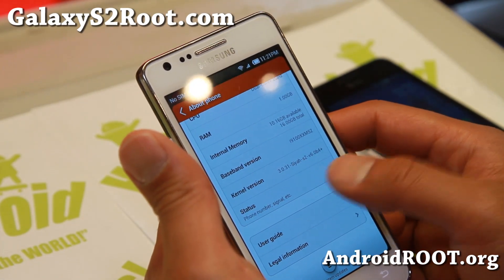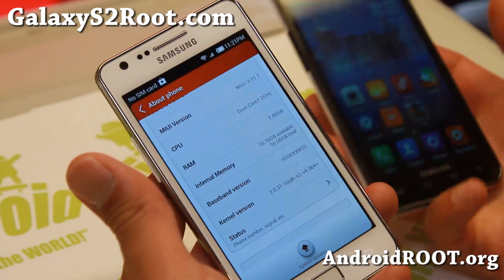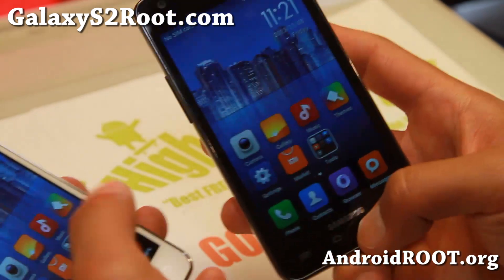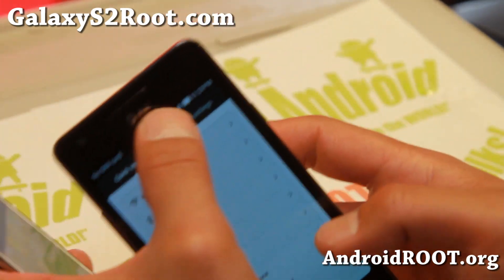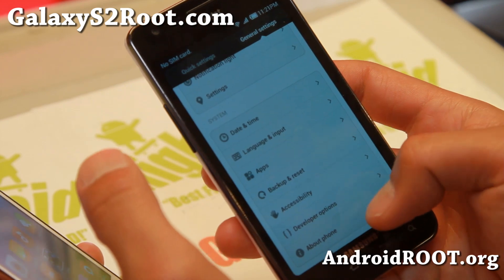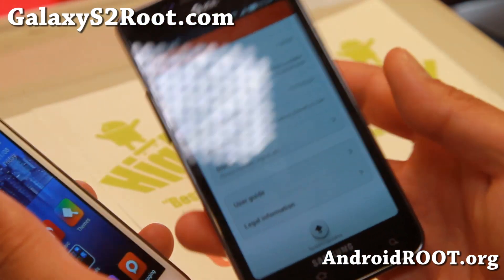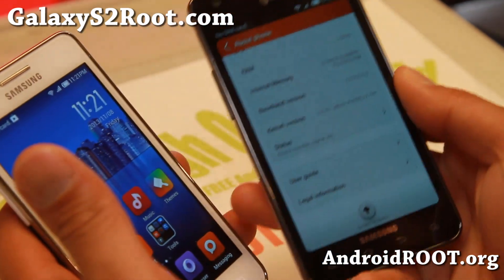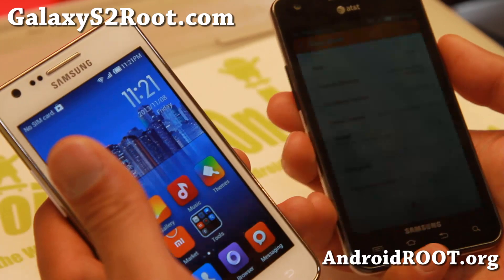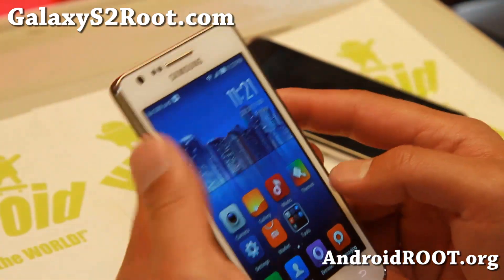It is still running Android 4.1.2. The GTI 9100 comes with the SIA kernel, and for the AT&T version I modified the zip files so you will get the buttons working, and I did install the latest Jabu kernel. So if you install the AT&T version you will automatically get the Jabu kernel — no need to flash kernel or anything like that. Just download the correct version and it should be good to go.